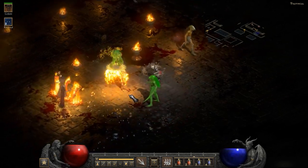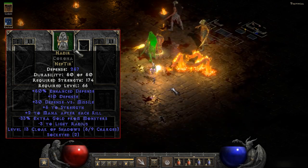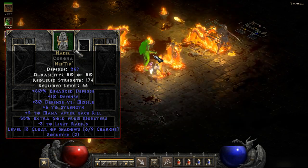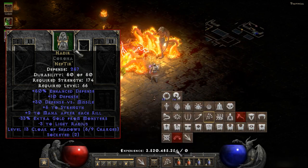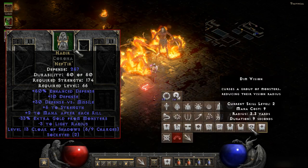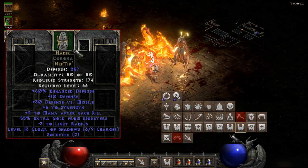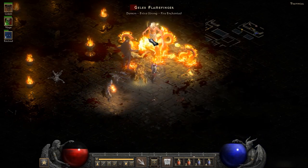The last armor piece you can get very early in Act 1 Normal is Nadir. We're looking for a two socket helm — add Nef plus Tir to create this. It gives plus 50% enhanced defense, plus 10 defense, plus 30 defense versus missile, level 13 Cloak of Shadows with 9 charges (repair the item to restore charges), plus two to mana after each kill, plus five to strength, minus 33% extra gold from monsters, and minus three to light radius. Plus 30 defense versus missile is very good, and you can just run Countess a few times to get these runes.